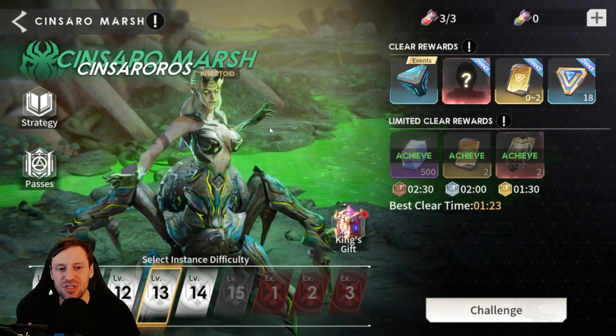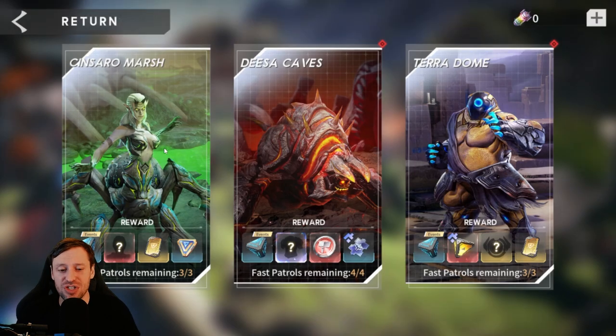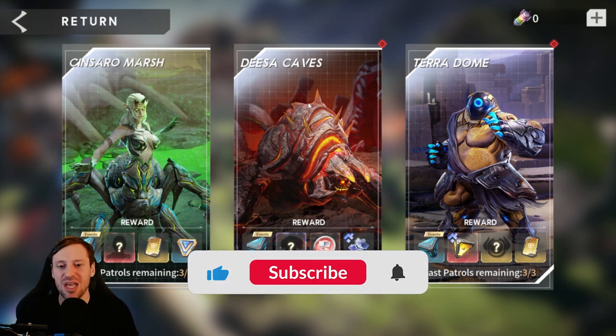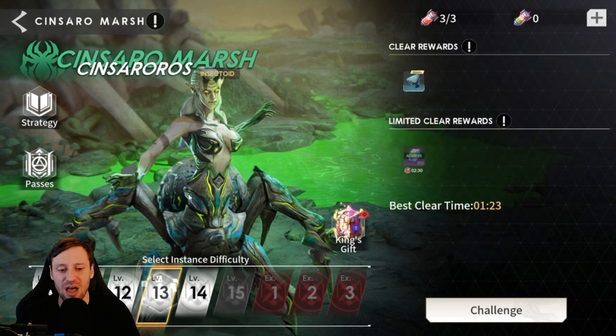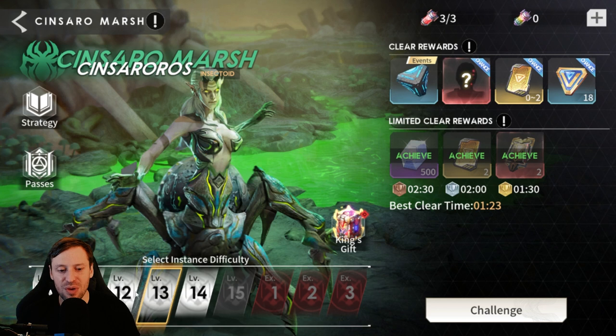Sincera's Marsh is one of my favorite dungeons - I love getting commanders. These caves are great for gear but you can only get so much gear. I farm loads of gear now and I feel I need to shift away from Disa Cave and focus more on Sincera's Marsh. When you level up your commanders your power level just spikes hugely and it really helps. I'm not a fan of Terror Dome, prototypes are okay, but I'm way more invested in Sincera's Marsh.